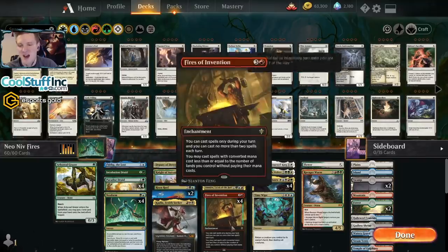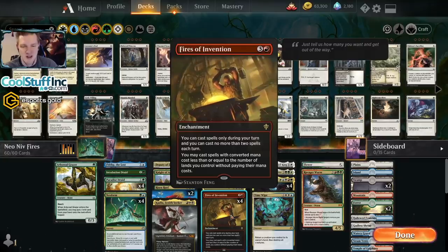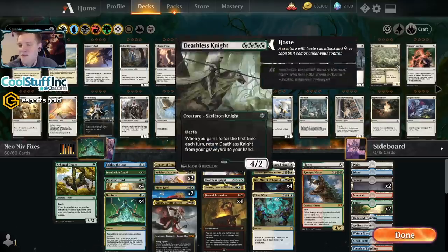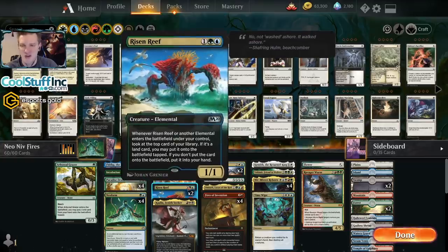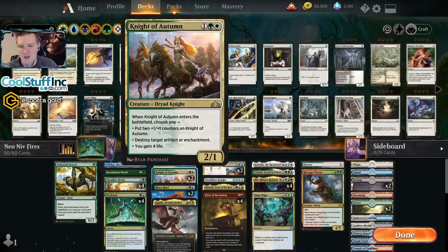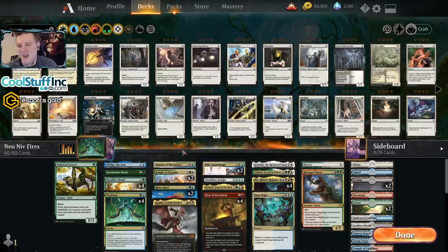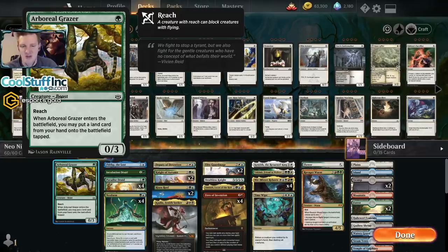Fires of Invention — of course you'd play it. It's better than a Chromatic Lantern because you get to play your Niv-Mizzet and something you find off of it for free. We have two Knights of Autumn and two Risen Reefs as other threes we can grab. Risen Reef is kind of a placeholder — it doesn't work with too many other things, but it makes the Omnath you can fetch a little better. One fun chain: we have an Arboreal Grazer — I only run one because you don't want to draw two, they clog up your hand.